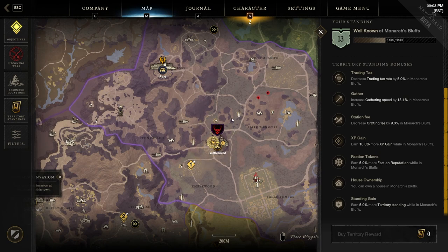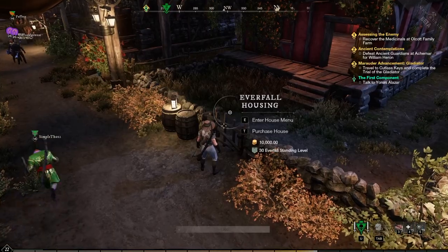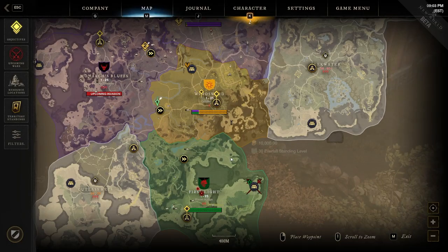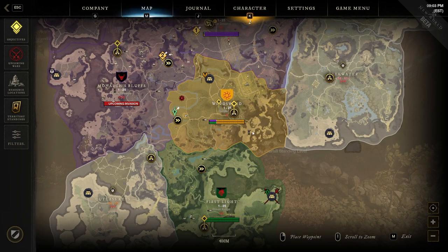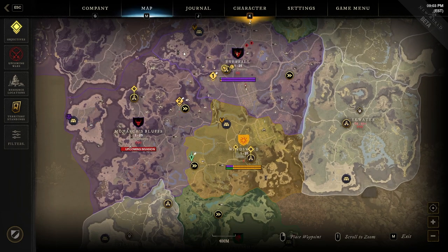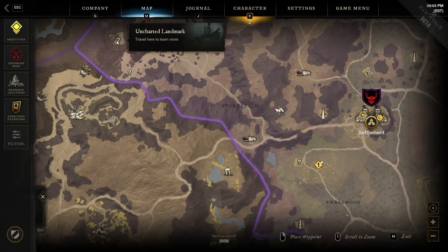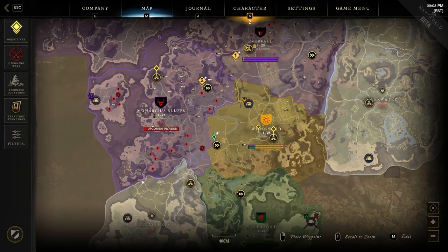If your faction owns a territory, you gain even more buffs and benefits there. Also important: to buy a house you need at least 15 territory standing in that area. There are four starting zones in the game: Windsward, First Light, Monarch's Bluff, and Everfall. They're spread around the edges of the map and you're randomly assigned one when you start.